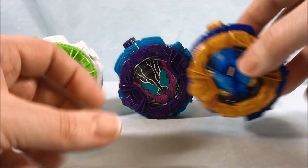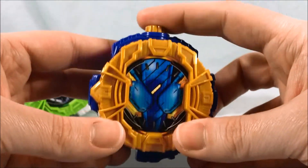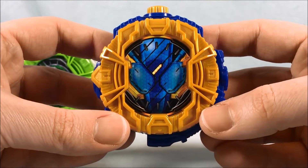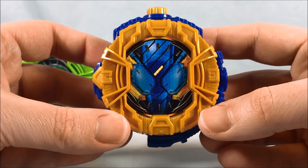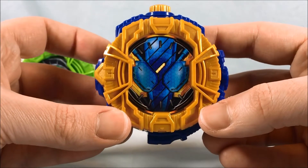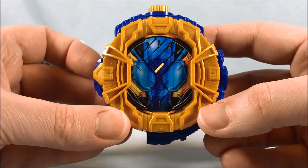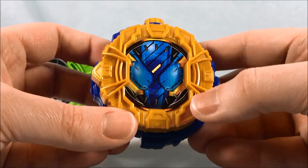And then we have Tank Tank. Again, excellent color scheme — the gold and the darker blue look really good together. He is V050. [Button press — Tank Tank sounds play.] Most of his sounds are just him saying Tank Tank, but still fun. Still like it quite a bit.